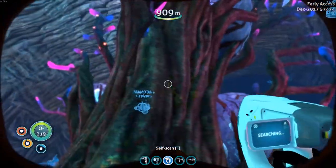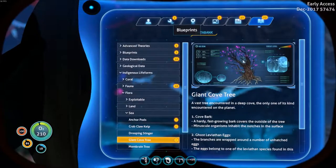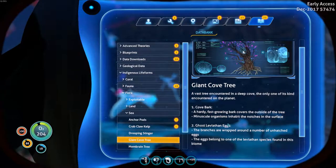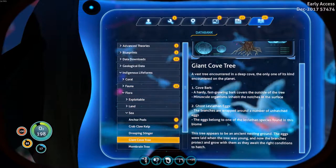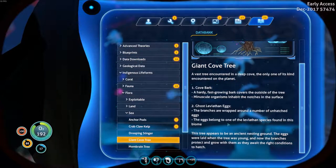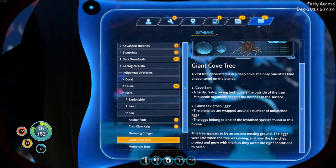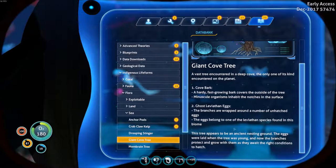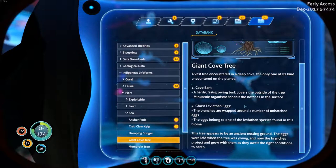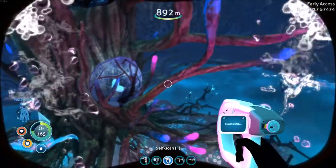Giant Cove Tree. Okay, indigenous life forms. Voice log, databank. Cove tree — a vast tree encountered in a deep cove, the only one of its kind encountered on the planet. Cove bark — a hardy, fast-growing bark covers the outside of the tree. Minuscule organisms inhabit the notches in the surface. Ghost leviathan eggs — the branches are wrapped around a number of unhatched eggs. The eggs belong to one of the leviathan species found in the biome. This tree appears to be an ancient nesting ground; the eggs were laid when the tree was young and now the branches protect and grow them as they await the right conditions to hatch. So these are ghost leviathan eggs.